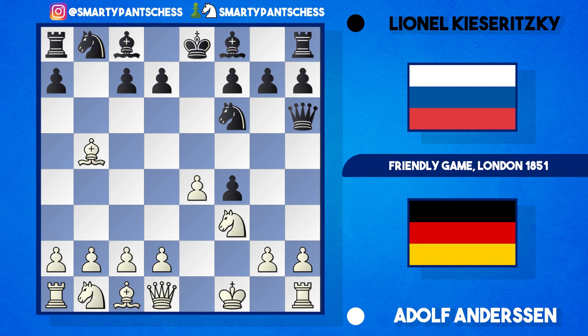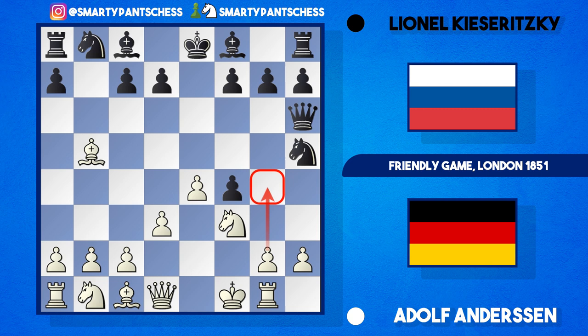White played the move d3, defending the e4 pawn, and black now played knight to h5 — a very sneaky move that prepares knight g3 check, and it stops white from taking because the queen pins the h pawn against the rook. The best move here is actually just to play rook to g1, get off the h-file, and play a move like g4. In the game, Anderssen played knight to h4 instead — rook g1 was definitely a stronger move.